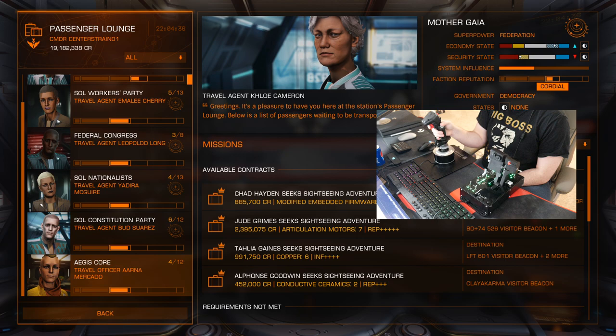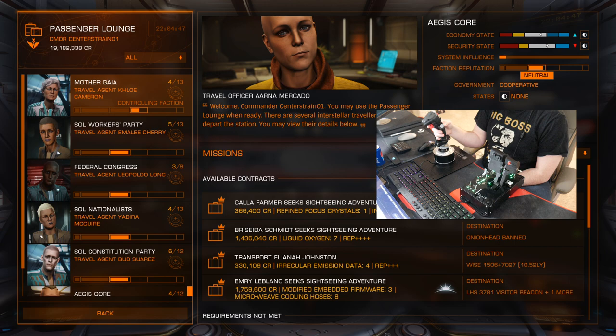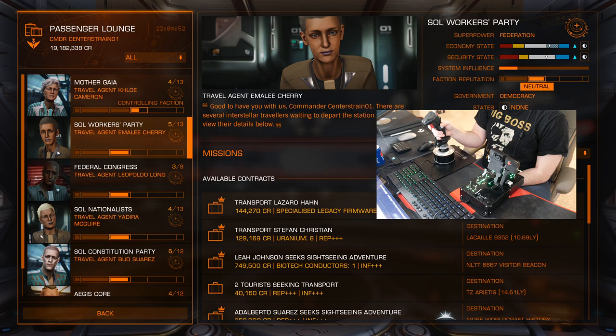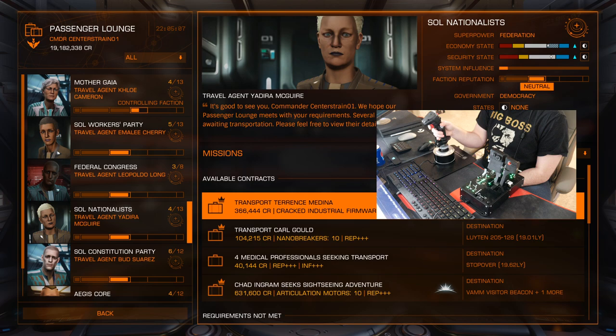So what I'm going to do is see what missions we have. Sightseeing adventure, transport for 330,000, 10 light years away — not a bad one. Transport for 144,000, transport for... you can see they all have different objectives. Now, one thing I want to make a mental note of: the transport — like say this one right here — is a transport to Terrence Medina for 366,000.